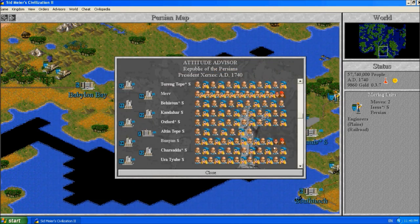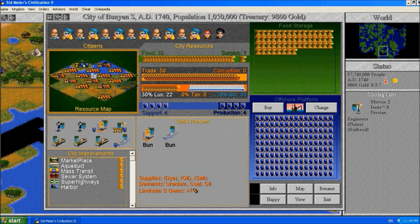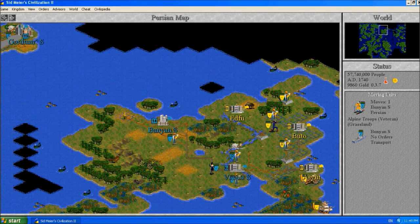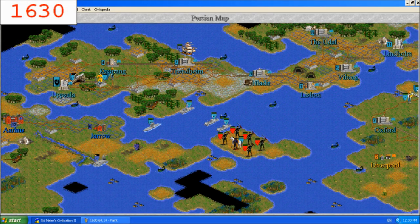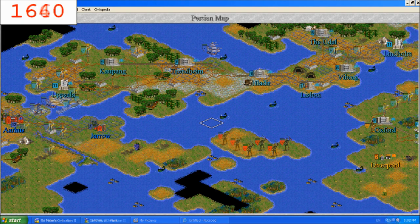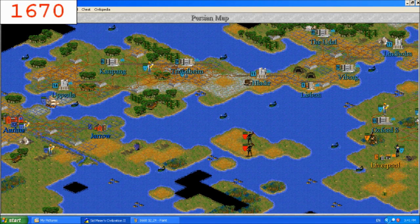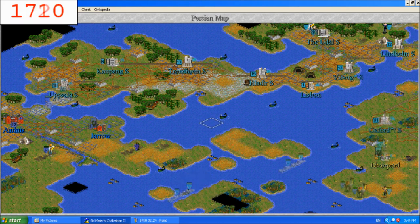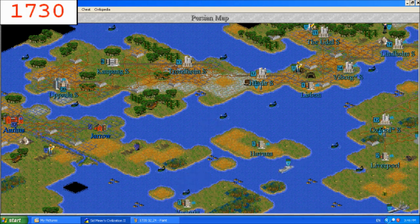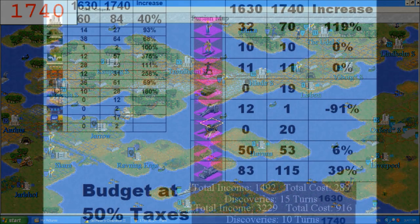I haven't decided yet whether I'm going to win this game by spaceship or conquest. I will probably go and conquer someone, but I haven't completely decided - I haven't decided if I'm going to conquer everyone or just finish it off using the space race. Something you'll notice that I did there is I moved out the alpine troops in order to make the city actually happier. I tried doing that a while ago in another video and it didn't work out, but in that case it did - it made a couple people content instead of having extra happiness.